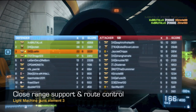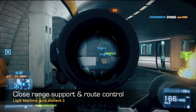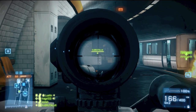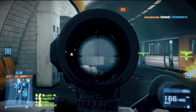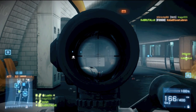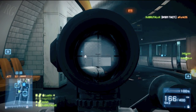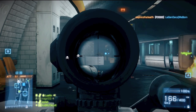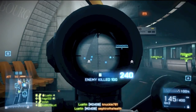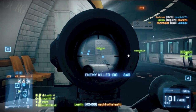The third role is close range support and route control. This is on Metro again — now Metro is a very bottleneck map, but this could apply to almost any map, especially on rush mode. My guys are up here and I'm at a medium range for my targets. The power of the LMG is the sheer weight of rounds you can lay down. With a bipod reducing recoil it has significant power — two guys, two guys down, third guy coming in.